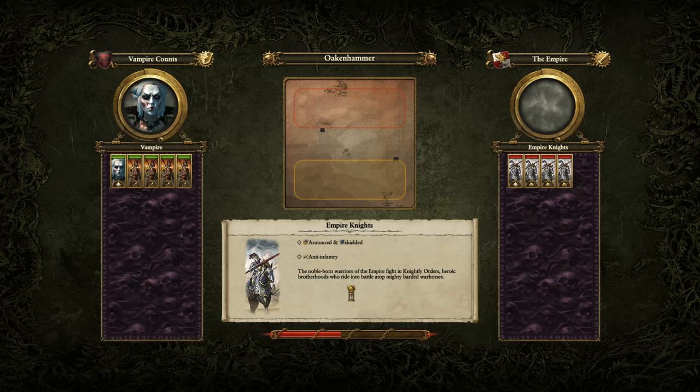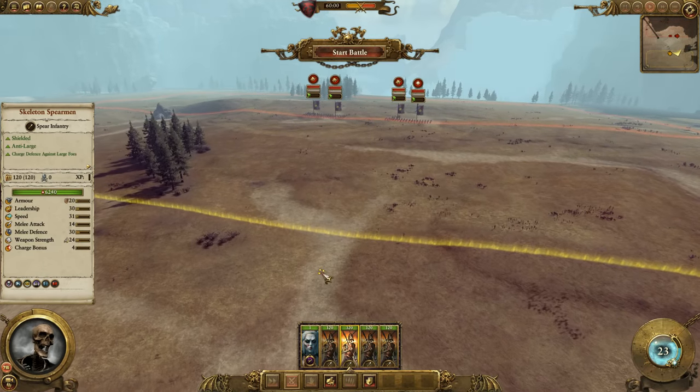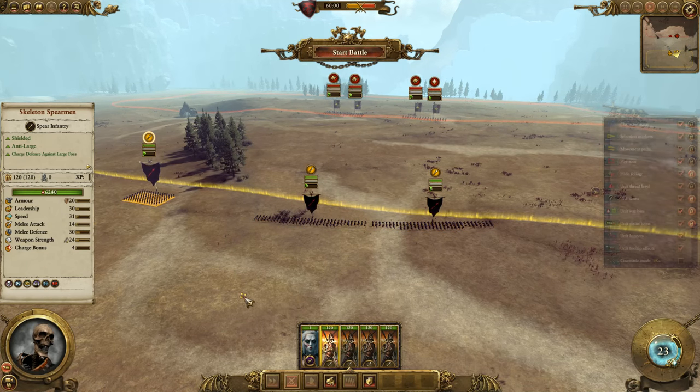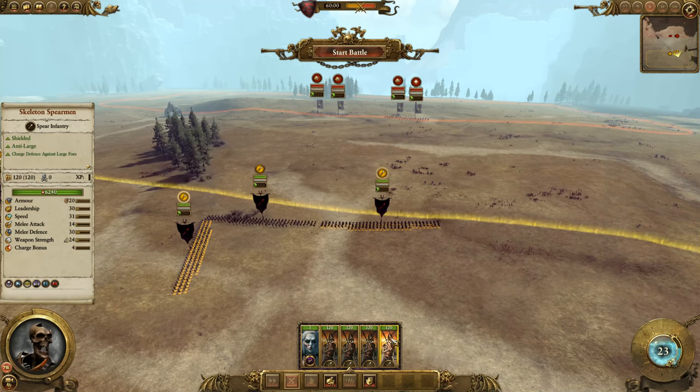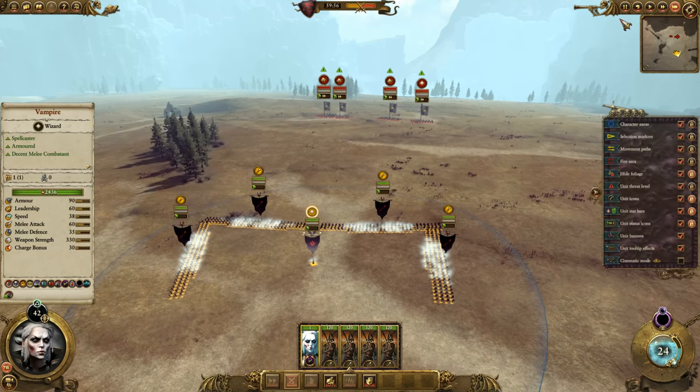That one was kind of a J-shape from where I cast it — it went on a diagonal of sorts. It didn't seem to move a lot for a vortex spell. Let's go ahead and fold my flanks in here so the AI will be more inclined to not waste their time.